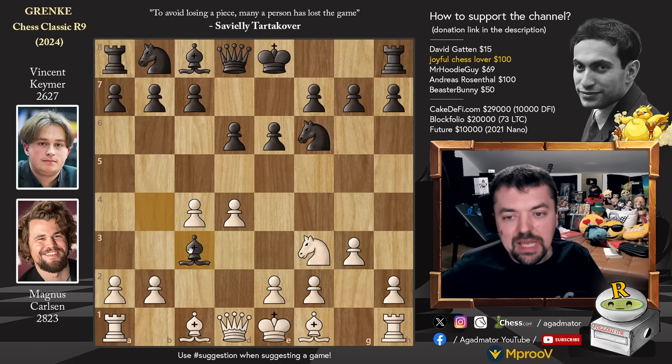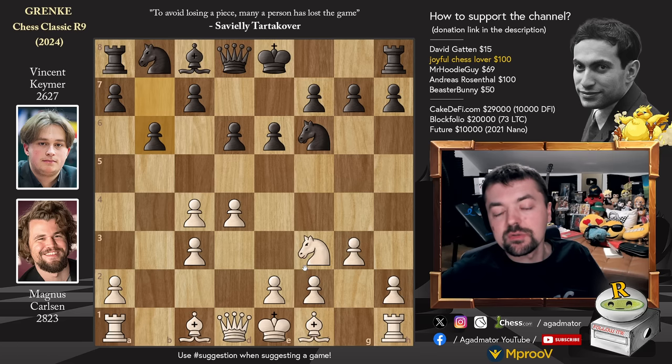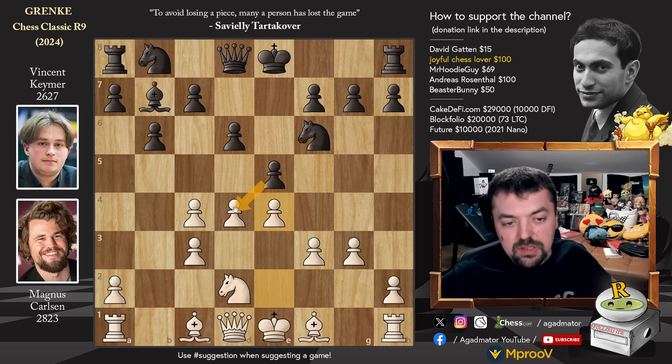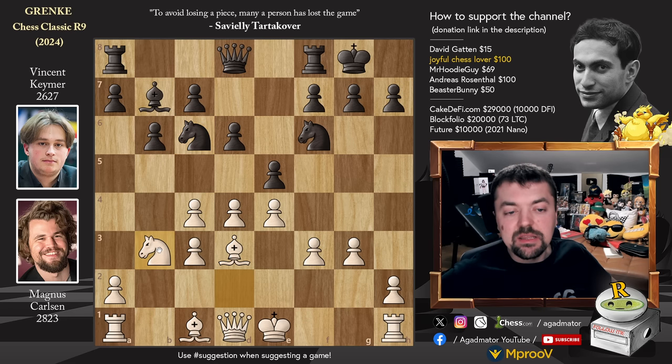Bishop captures on c3, b captures, b6 preparing bishop to b7 to counter Magnus's strong light square bishop. But Magnus shows that that is not his intention at all - he plays knight to d2. It is now as of move 7 that we have a completely new game. Magnus is inviting bishop to b7, but the point is f3 has to be played and then pawn to e4. Magnus will be enjoying a full center, even a fuller one as there's a double c pawn. So bishop to b7 and pawn to f3.